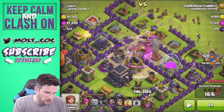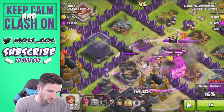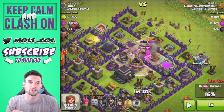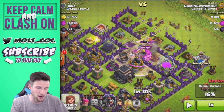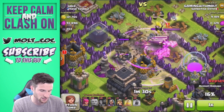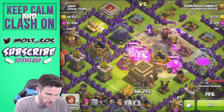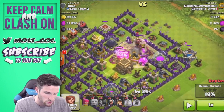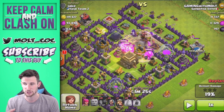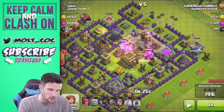We drop off our Wall Breakers - you can see one just exploded right there. We destroyed these walls and slowly moved in in a line. You want to make sure you don't drop off too many Wall Breakers, because they'll just blow up random walls that don't help you. Now we've got our Rage Spell in the middle, a couple of Wizards following behind. We've still got six Wizards because we don't want to drop them all at once - splash damage is going to really wreck your Wizards and Archers.